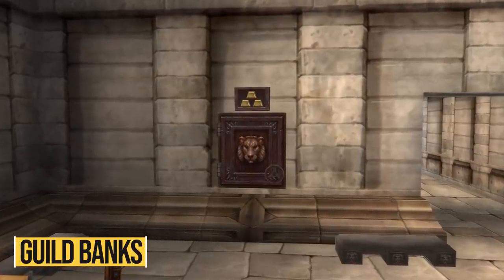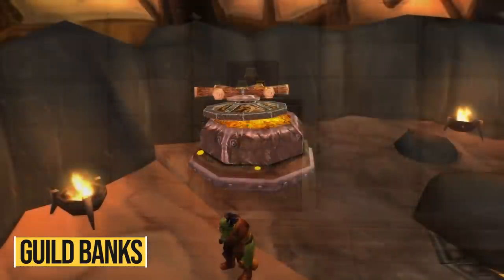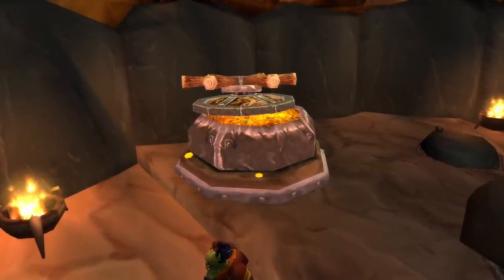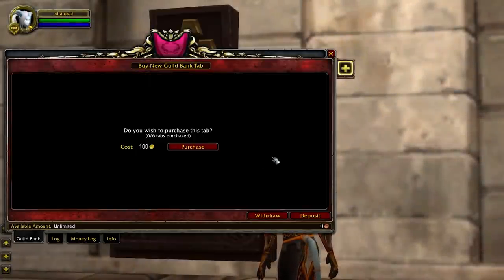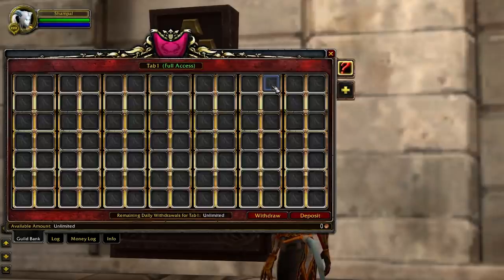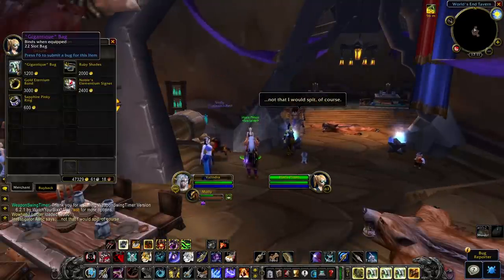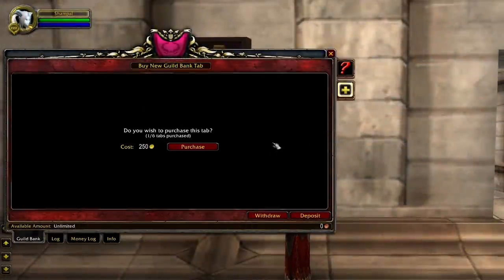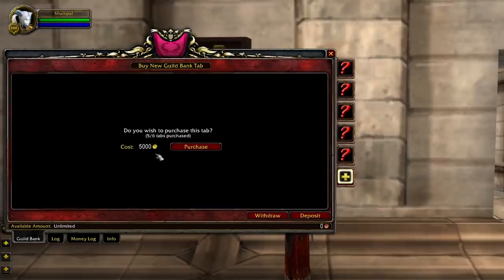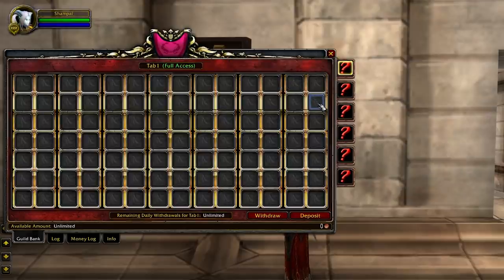Number 2: Guild Banks. Because the mail tip can be tricky to organize items, you might want to send your bags to a bank alt so they can hold items in their bags. Or if you want, you could make a whole guild bank for yourself. Creating a guild bank gives you a ton of inventory space for an incredibly good value — one guild bank tab gives you 98 slots of inventory for just 100 gold. Comparatively, the gigantic bag which sells for 1.2k in Shattrath only gives 22 slots. Keep in mind that the more tabs you want, the more they will cost individually, starting at 100 gold and going up to 5,000 gold for the last tab, so it's up to you to decide where to stop and create a new guild with a new character.